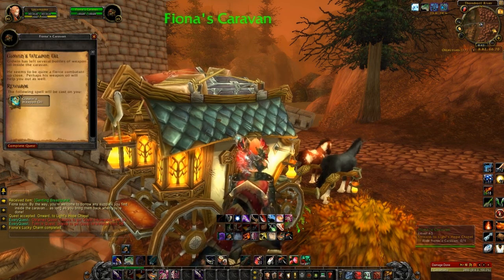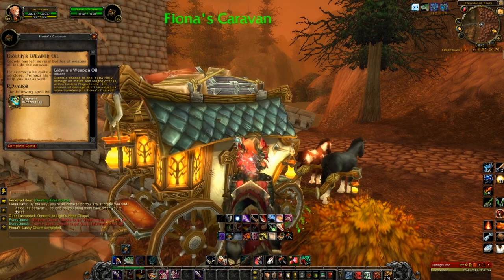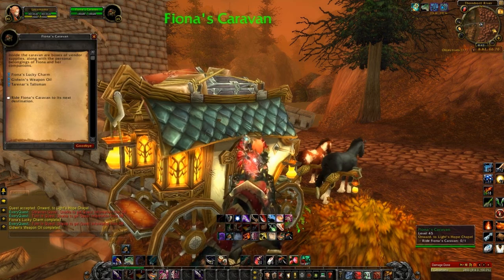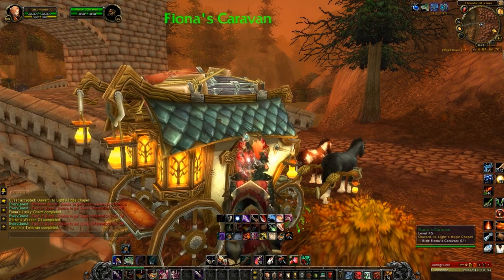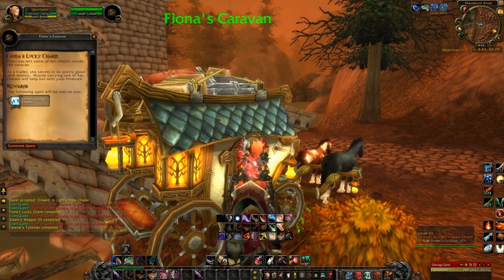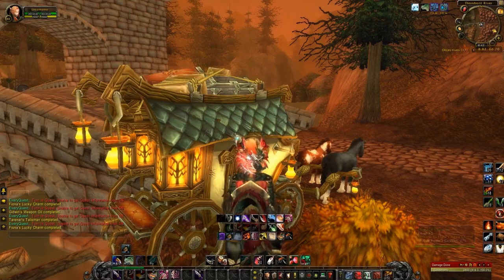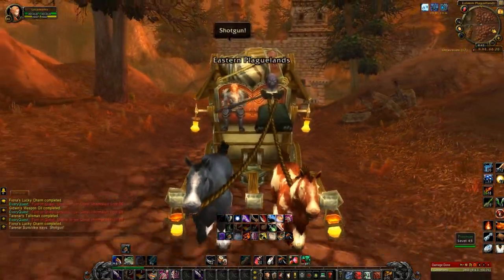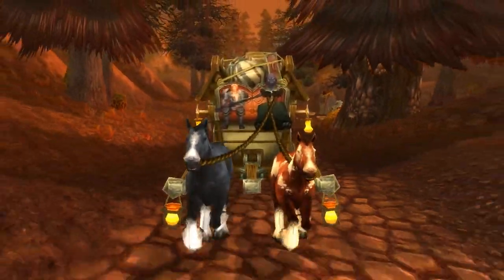You can come back and get it as many times as you want, or you can try out these other charms — they provide different buffs. Or you can just jump in the caravan. I'm going to go ahead and get Fiona's Lucky Charm back first. And now let's jump in and see where they want to go. Woohoo! This part's kind of fun, let's see how it goes.